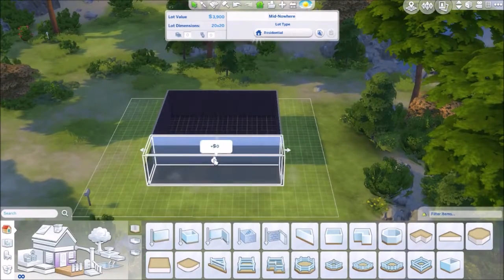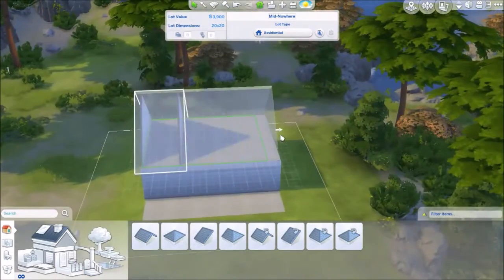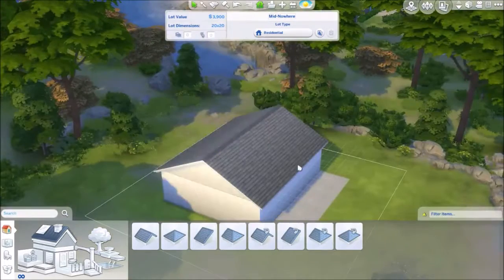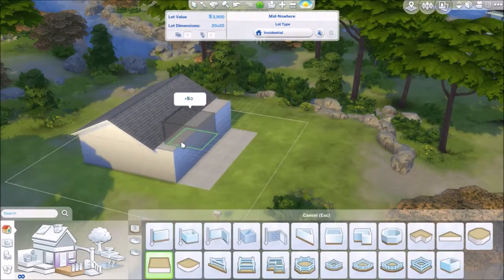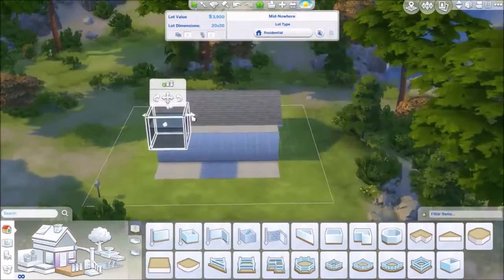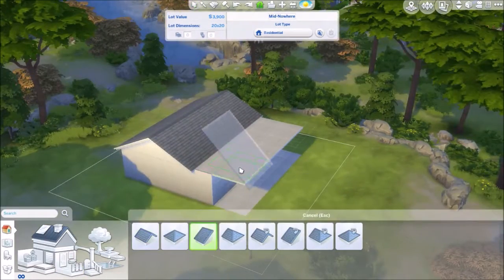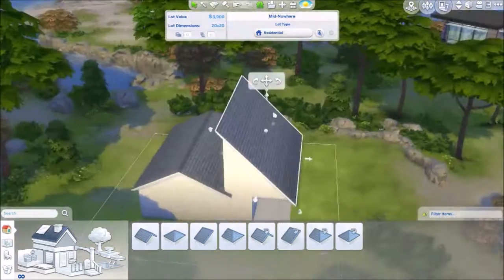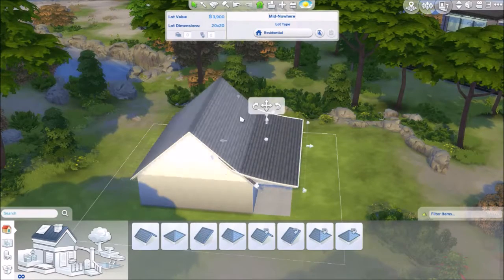I'm a little excited about this one just because it's just a cute little house and I think it's just something a little bit different than what I've done before. It's sort of like a little Monopoly house, but beachy, and it's also a perfect price as well. I think it only came up to 18,000 simoleons plus the lot.